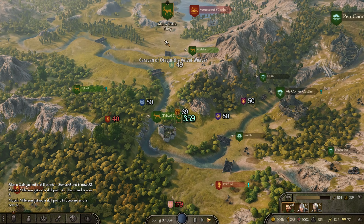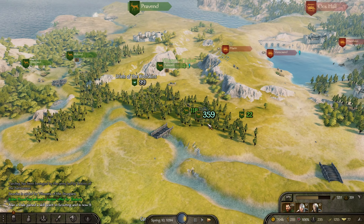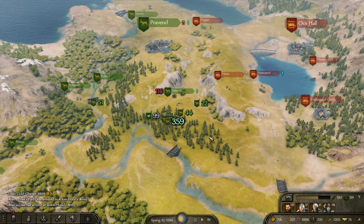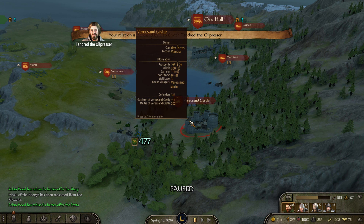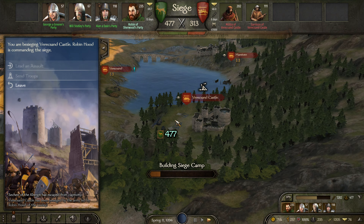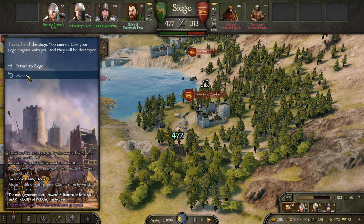Let's go check it out — we're at 359. Maybe if we get Alan and Dale in there. Yeah, he's got 118 men — let's get him in our army. They have 313, so I think if we just siege them longer... oh, they're already out of food — this is going to be great!